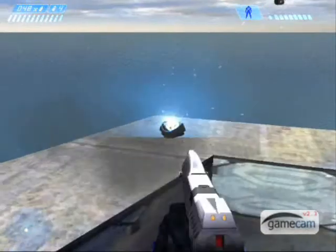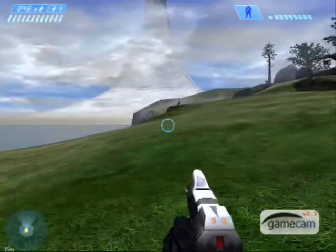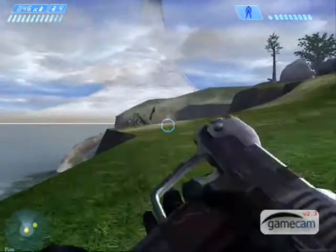Go through the blue team's territory teleporter or go to the red team's Banshee to find this. It is over next to the Scorpion and it is off the cliff.